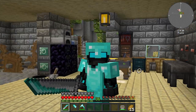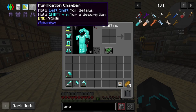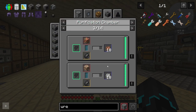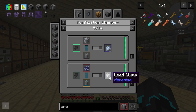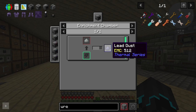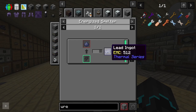Now we're getting to the ore processing, which is going to be really interesting. The plan is: a purification chamber takes in raw ore — say raw lead — and turns it into lead clumps using flint, which is a duplication step. Those clumps go into the crusher giving dirty lead dust, then into an enrichment chamber giving lead dust, and finally into an energized smelter to get the ingot itself.